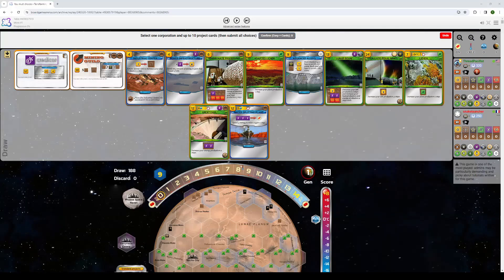Alright, welcome back everyone. I'm going to look over a review today where I'm going to showcase to you why Standard Technology with Credicore is one of the best combos in the base game.